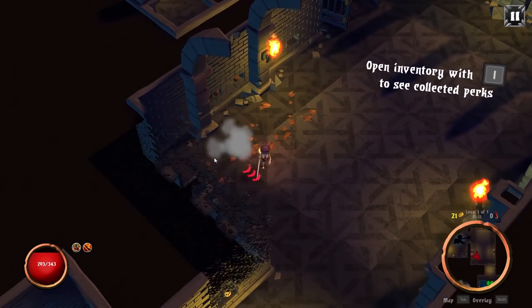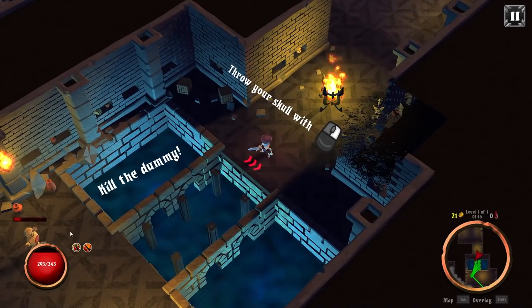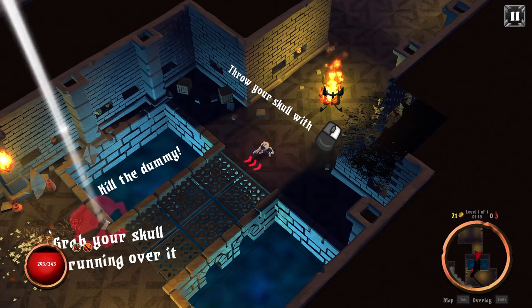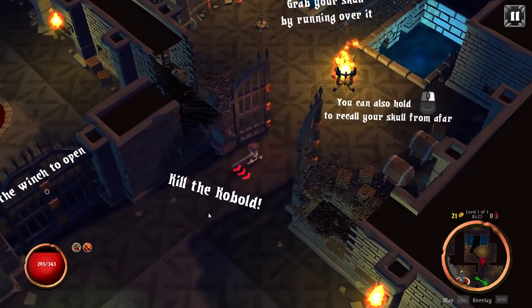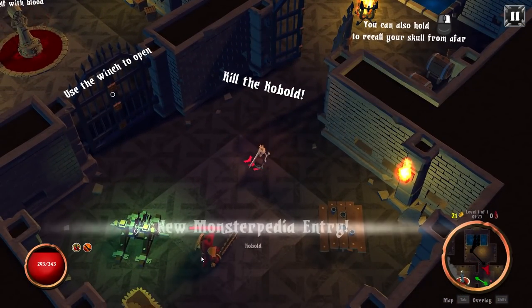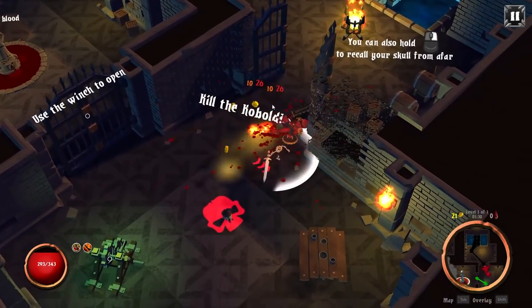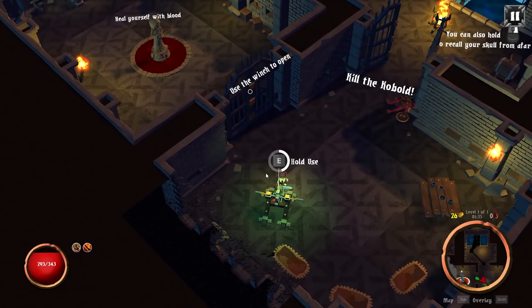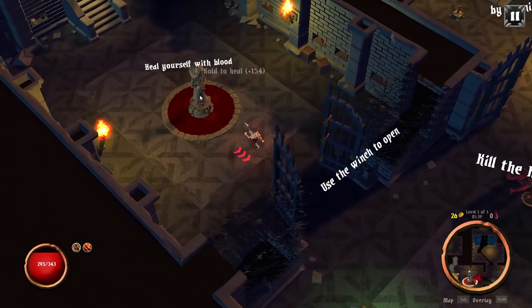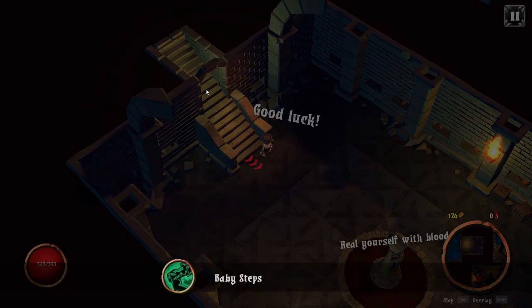That's what I like to hear. Whenever I play roguelikes, you want the perks. Throw your skull, kill the dummy. Grab your skull by running over to it. You can also recall your skull from afar. Kill the kobold. There's a winch — I thought it was gonna be a catapult. I thought I was gonna literally catapult my head through or myself or something. Good luck. Baby steps.